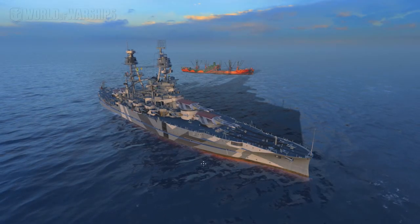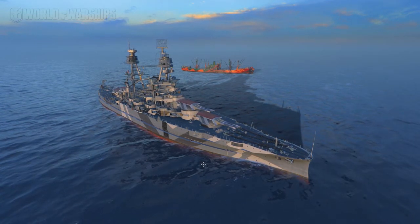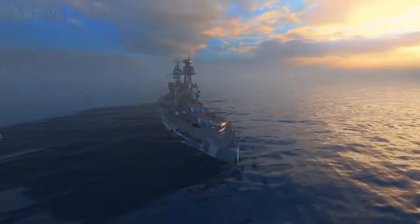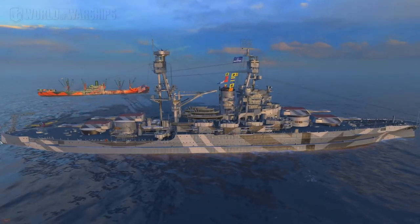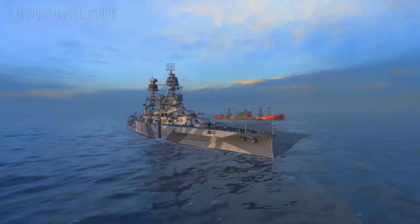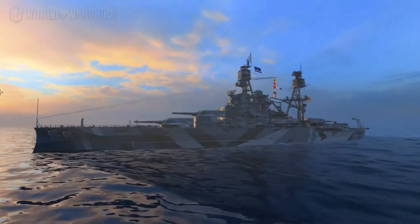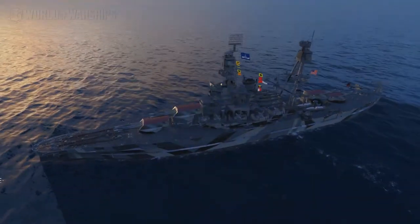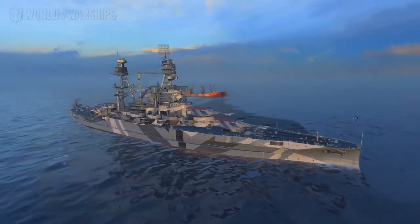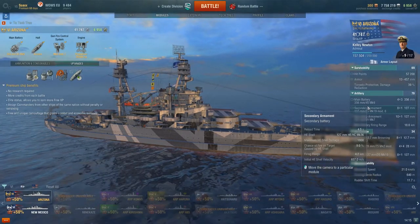Hello everybody and welcome back to the channel. Today we are going to continue our how-to series in the American battleship line in World of Warships, and today we are up to the tier 6 premium battleship, the Arizona. Yes, how beautiful she is. She was the one that was sunk in Pearl Harbor by the Japanese, with about 1,200 crew members on board — a sad and sorry day — but she is in the game as a tier 6 premium battleship.